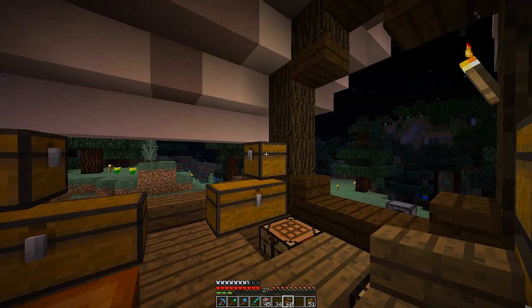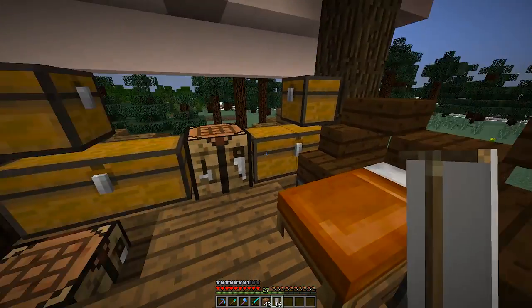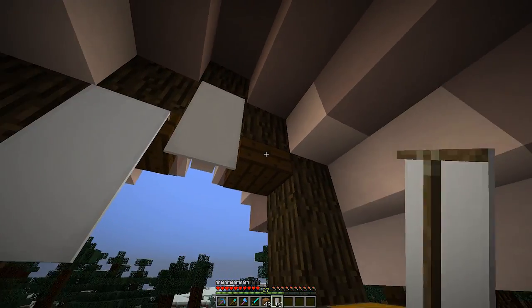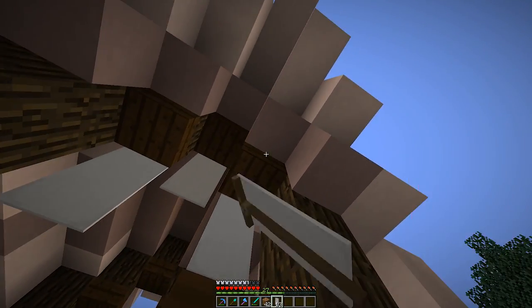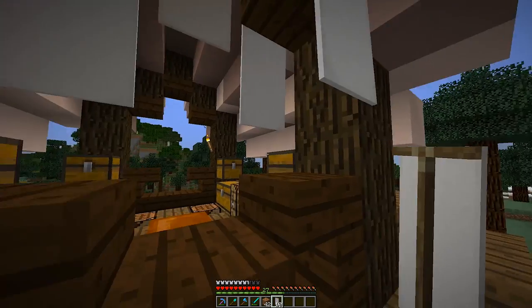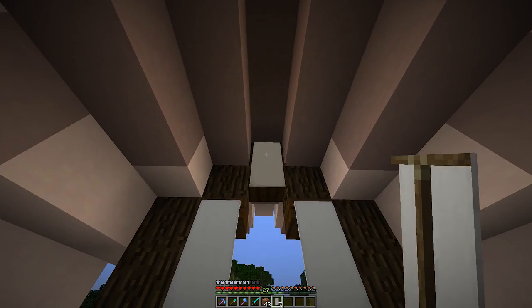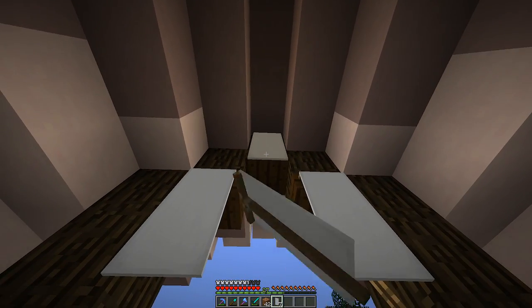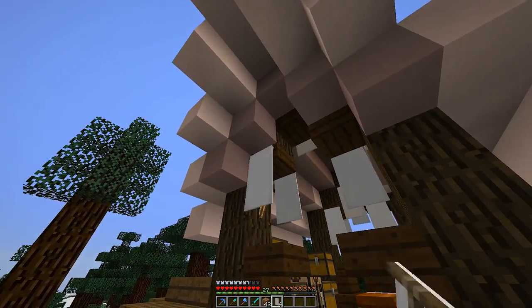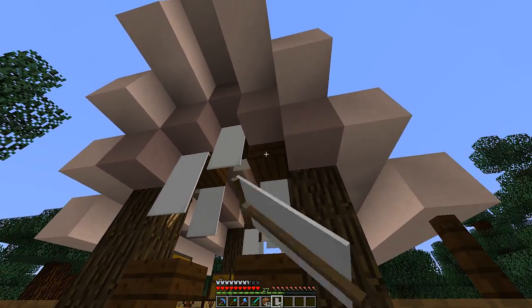I'm just trying to fit in extra little blocks here and there, trying to give it just a little more detail. I'm going to make a little canvas on the back — nothing too fancy, just a little bit of detail. At the spawn of the server there is a nice sheep farm, so I took quite the advantage of that. I've decided to make the front right here — this is going to be where the driver sits.